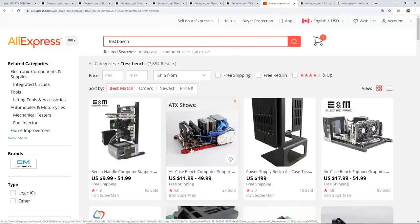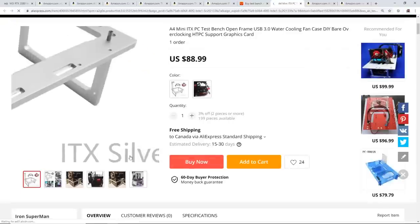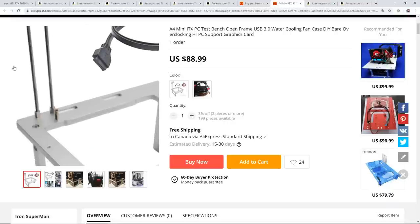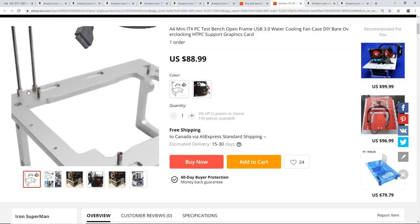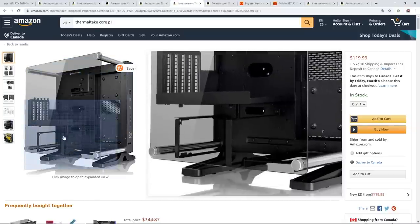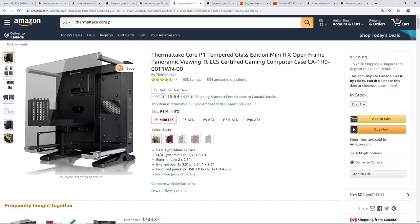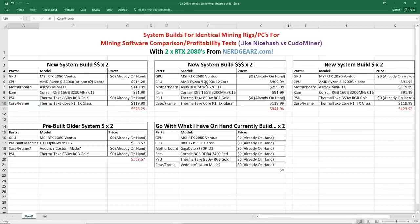I was looking at AliExpress and they have a bunch of different test benches. I was eyeing one where you put the power supply at the bottom, the ITX motherboard at the top, and two thumb screws hold the video card bracket. It seems pretty cool but it's a bit expensive — $88 to $89 on AliExpress. For another $40 more I could get the really cool Thermaltake case instead. Let me know if I should buy the AliExpress test bench or the Thermaltake Core P1. The total price for one of these builds is about $546.25, so times two it's over $1,100 for two Ryzen 5 systems.